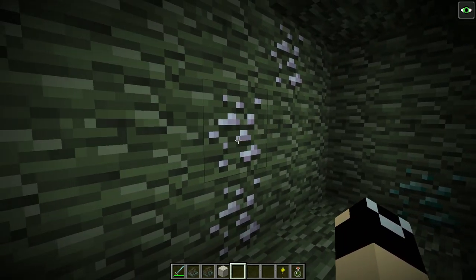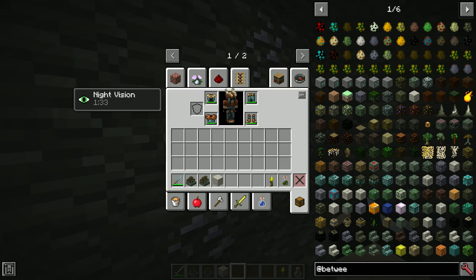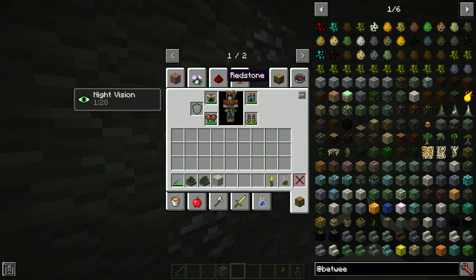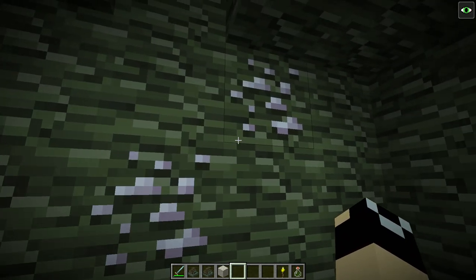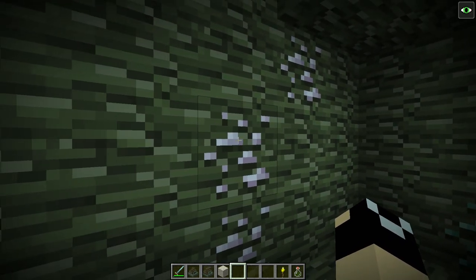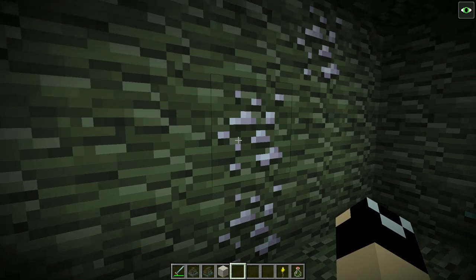There's another ore here. Valenite is fairly rare, and it's used for pretty much the most powerful equipment that's craftable within the pack. If you do have fortune available, I do highly suggest you mine it with fortune — you will be using it a lot. It's also the only way to make sickles, and valenite armor is extremely effective. Valenite armor is probably what I would suggest before you start trying to tackle any proper dungeons.